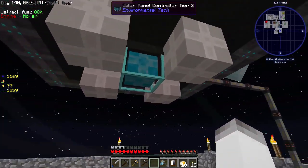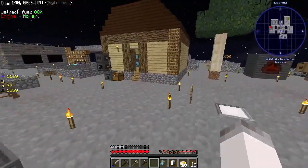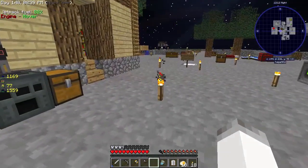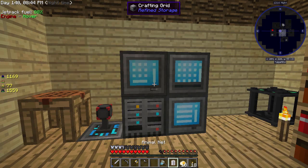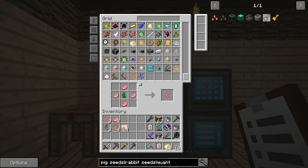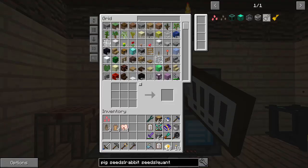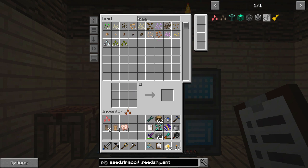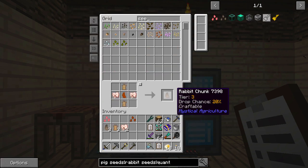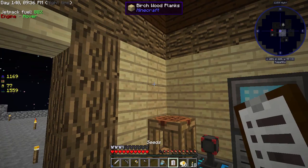We're gonna start storing chicken manure in a quantum storage unit. I've got three chickens up and going for the next round of trying to get the next eggs. These two should make magma cream, but everything's cleaned up. All the seeds are taken care of for now, so we're gonna get more seeds - that's kind of priority one. Priority two is trying to get other stuff.